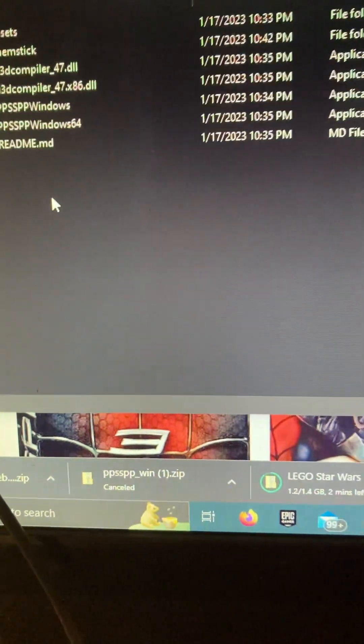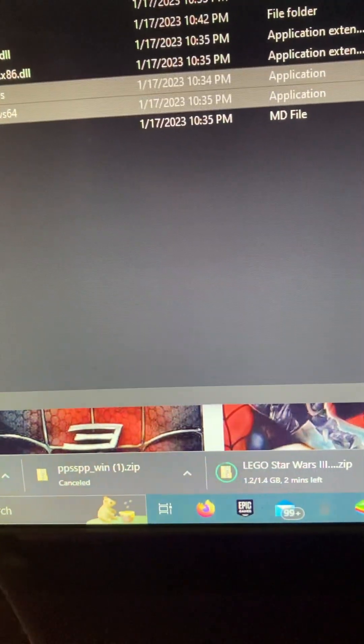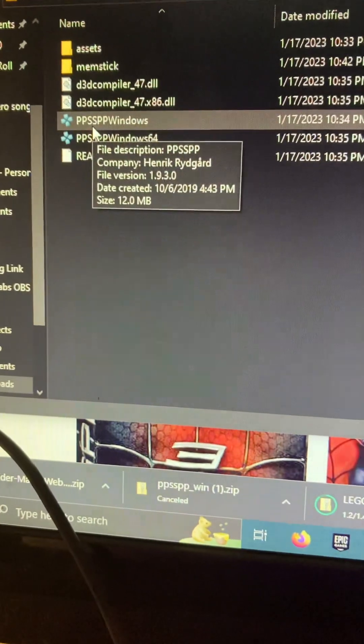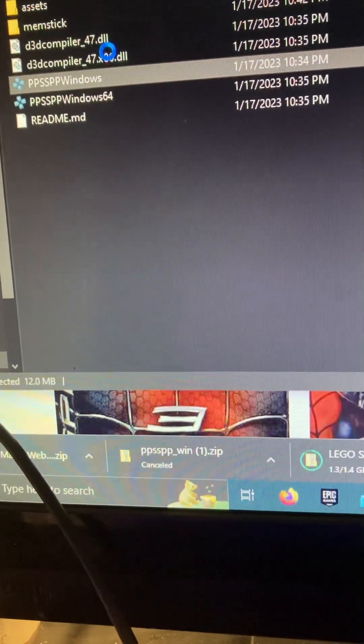You want to go to PSP Windows. First, you just want to extract these two files only. There should be an extract option up here. Then go to PSP Windows, not 64. Well, it doesn't really matter, but I'm going to Windows.